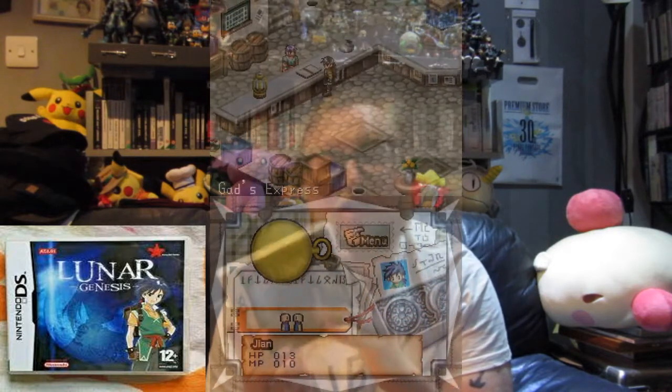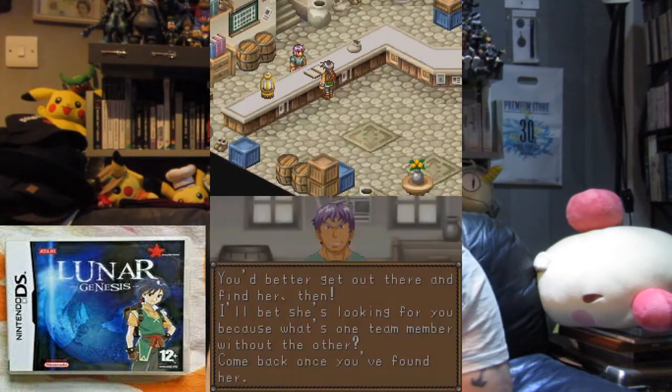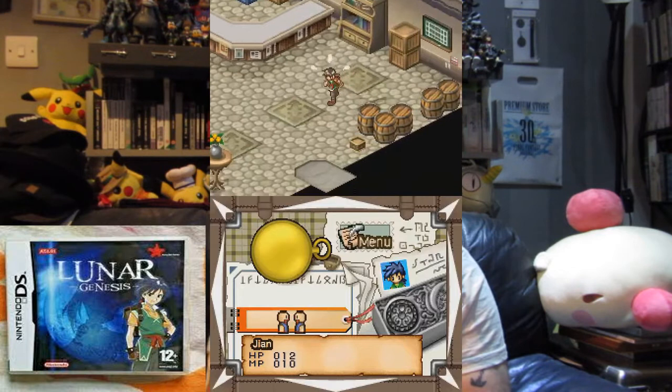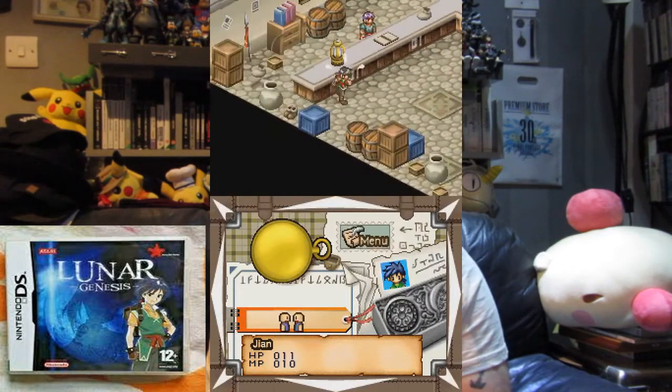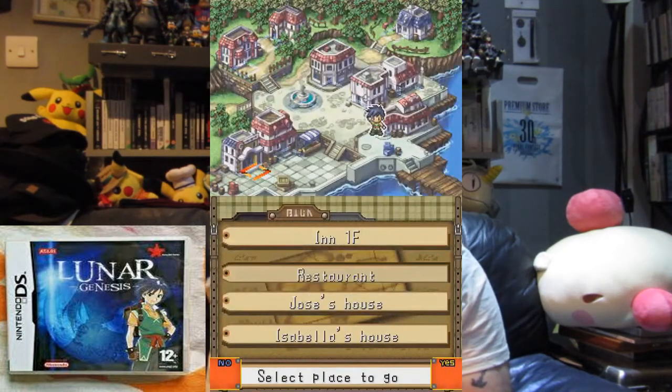I want to put my absolute favorite one right at the bottom, so the first one I'm going to talk about is from Atari — yeah, Atari made this — as well as Rising Star Games, and that's Lunar Genesis. Lunar Genesis is the return of the RPG legend. This is pretty much the story of Luna, and Luna came out years before this. It's a full-on find, buy and use type of game — it's a proper RPG.